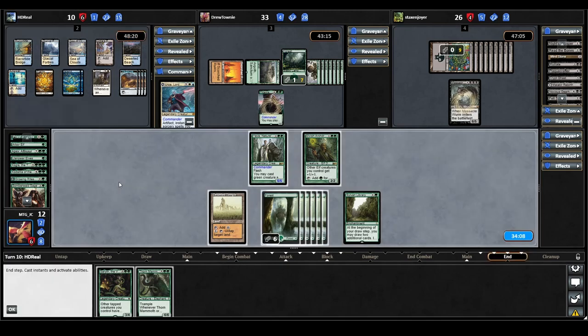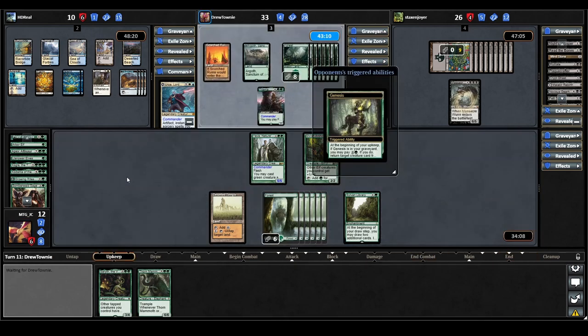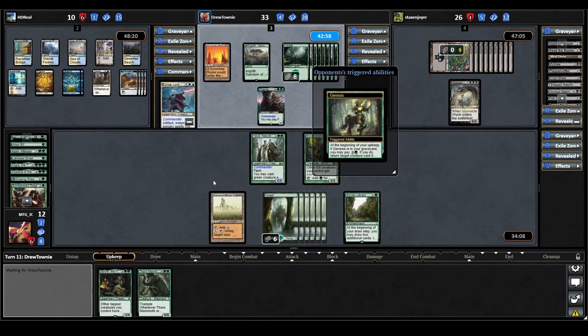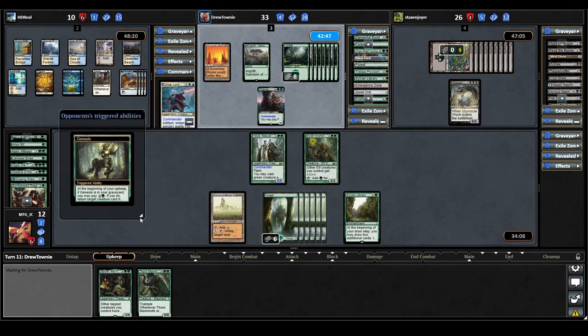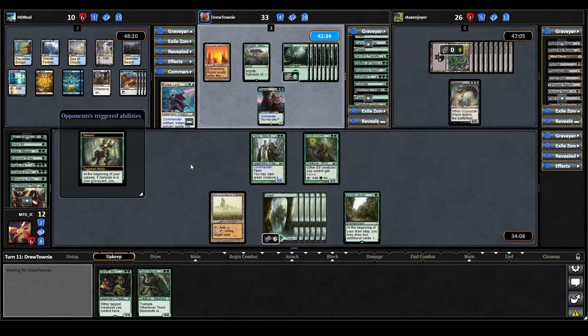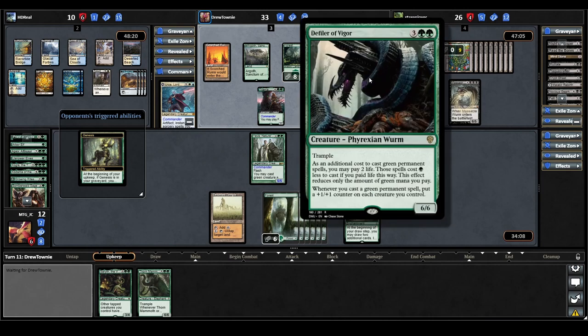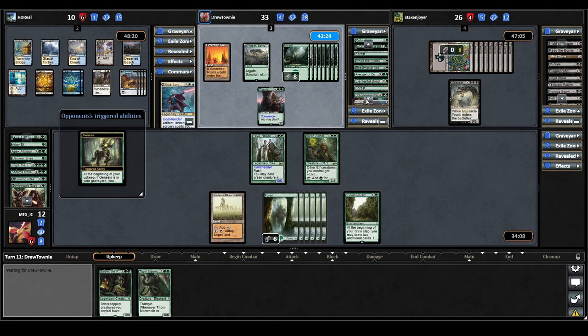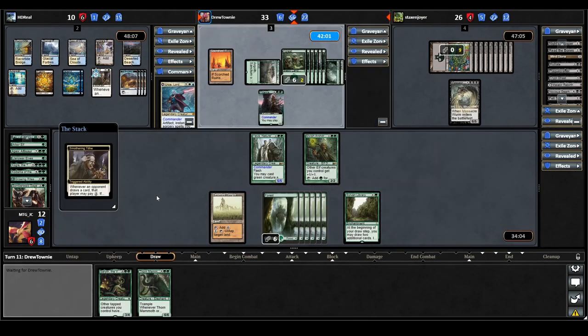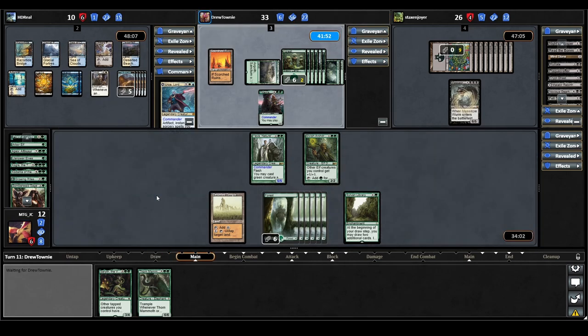Urza plays a land and passes — probably not wanting to expose their commander to all the removal flying around. On Titania's upkeep, Genesis triggers — they milled it when they lost their elementals. At the beginning of your upkeep if Genesis is in your graveyard, pay three to return a target creature from your graveyard to hand. Their massive graveyard gives them all the choice in the world. Options include Cultivator Colossus, Rampage in Baloths, Defiler of Vigor, and Avenger of Zendikar. They target Defiler of Vigor. On their draw step Smothering Tithe triggers, they don't pay. Titania casts Parallel Lives — if an effect would create one or more tokens under your control, it creates twice that many instead.